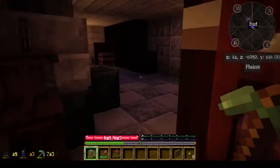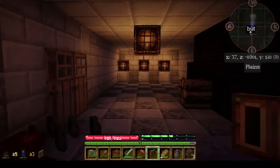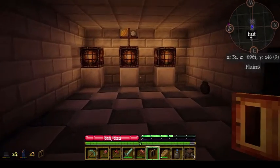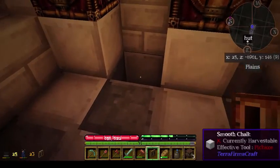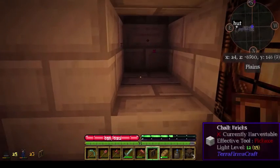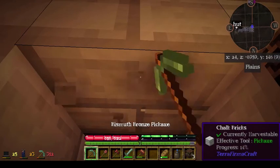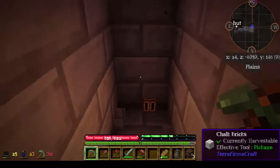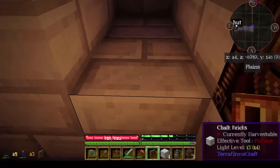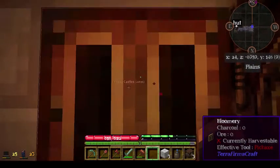So I'm going to get some sleep and then I'm going to expand my smithy. And — expanded smithy. So here we have our pit kilns, and here is where we will be putting our bloomery. And bloomery.